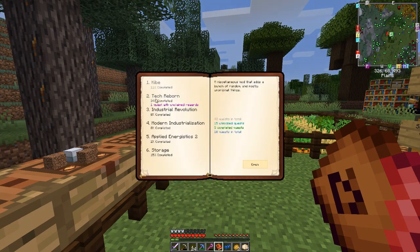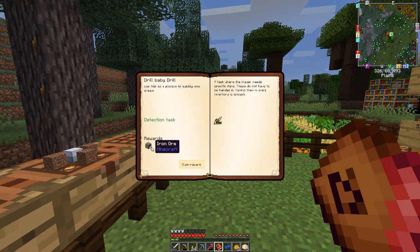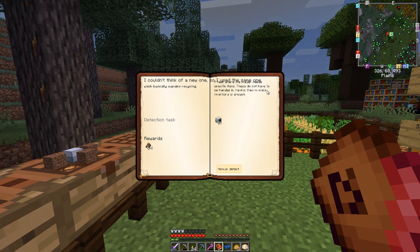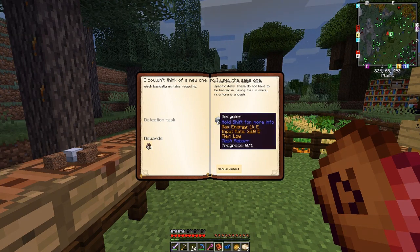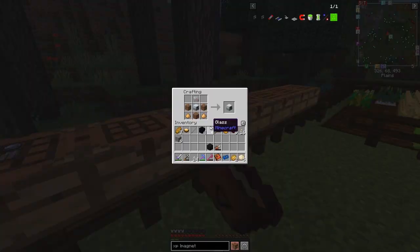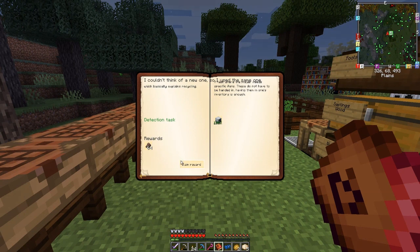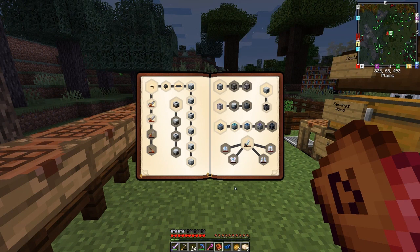So I've got Tech Reborn — we did see this last time with the mini drill. Let's claim that, which gives us eight iron and six iron ore. The one I want to do next is 'Spin Me Right Around' — I think that's the recycler, yes indeed. We can make this and claim the reward at the same time. What do we get? 64 scrap — that's a pretty decent reward.